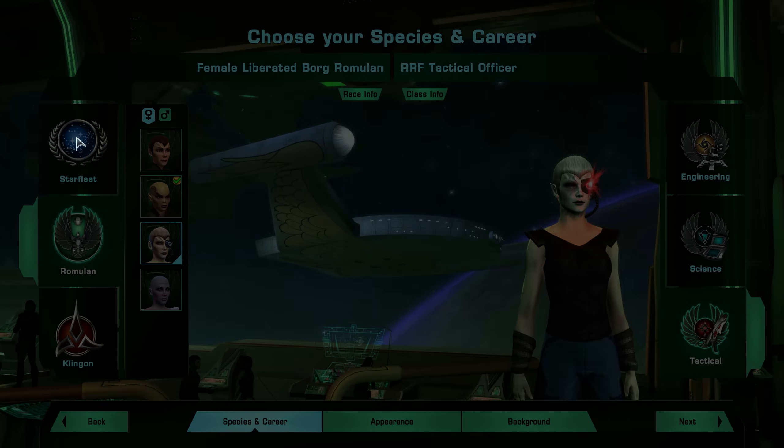So that's the first step when you start Star Trek Online: what faction do you want to join? That just depends on your knowledge of Star Trek. If you know a lot about it, being a Klingon or Romulan could be really fun. If you don't know much about Star Trek, I would go with the Starfleet or Federation faction — that will just be the easiest to acclimate yourself to.